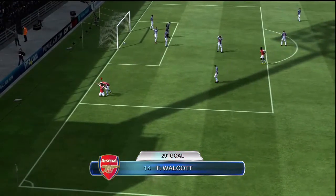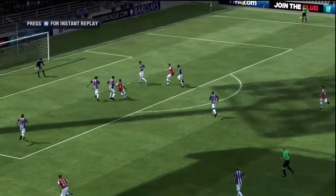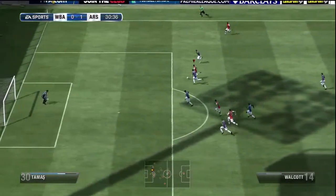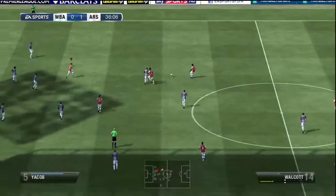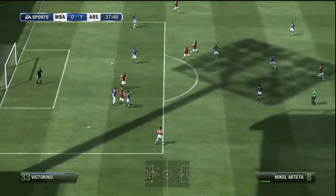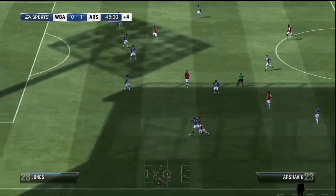The high pressure we put them under caused them to give the ball away, and Walcott is never going to miss from there — he also had Giroud in company. Walcott got through again — I thought this should have been a foul — but what can you do, the keeper makes a brilliant save. We were just completely bombarding them with attack after attack after attack. Giroud got through again, Arshavin plays it through to Giroud, but nothing doing from that chance.